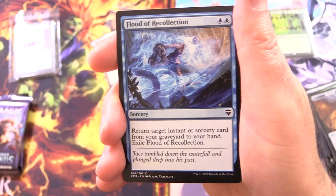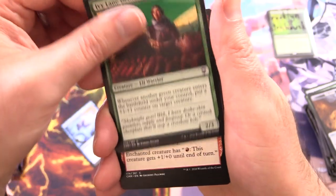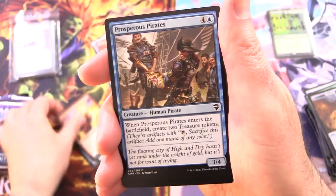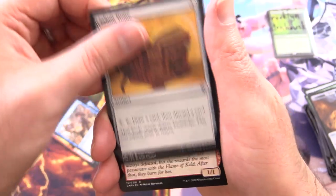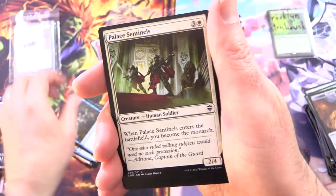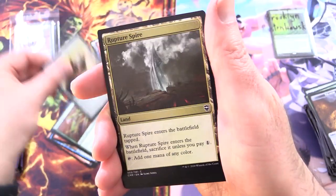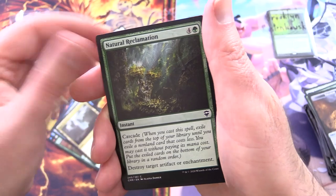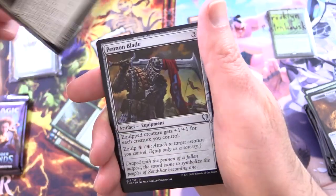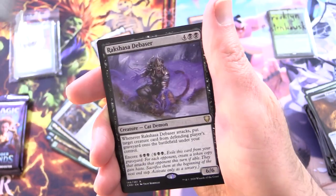We have Flood of Recollection, Ivy Lane Denizen, Dragon Mantle, Prosperous Pirates, Jallum Tome, Champion of the Flame, Marlfield Twins, Scarb Goliath, Palace Sentinels, Ambush Viper, Marble Diamond, Rupture Spire, Natural Reclamation, Orzhov Advocates for the uncommons, Pen and Blade, Grafted War Gear, and more hot garbage.